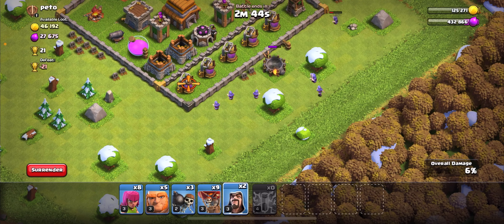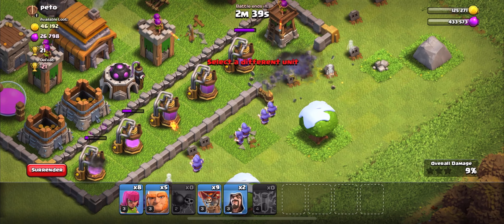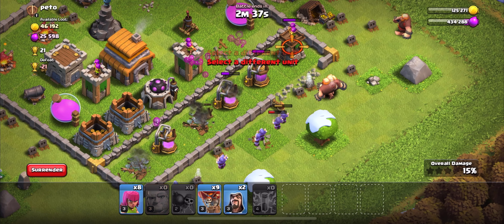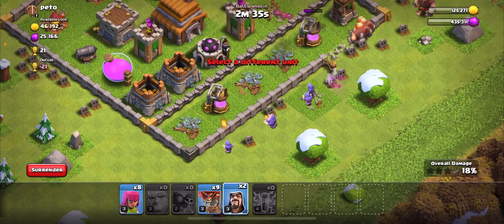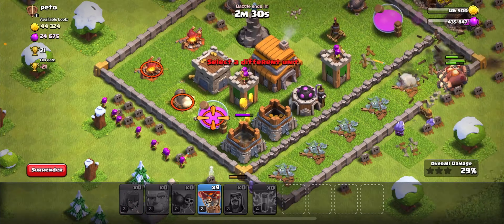We're gonna put a bunch of wizards on this part of the base. Drop — come on wall breakers, yes! Let's go, wall breakers! Alright, we're gonna put a few giants there, put two wizards there, put some archers going across here.